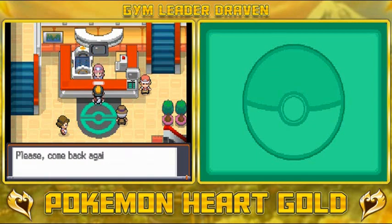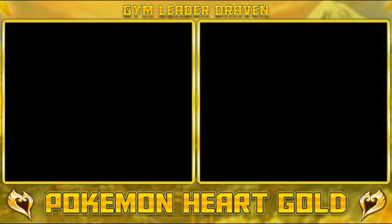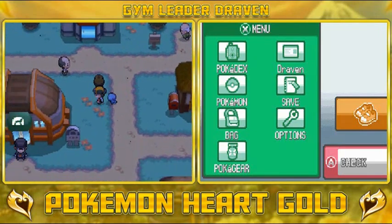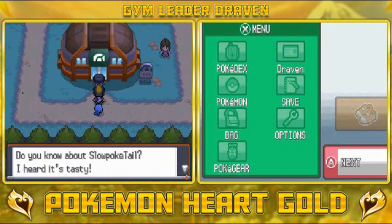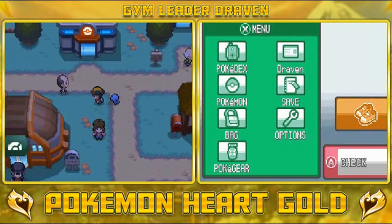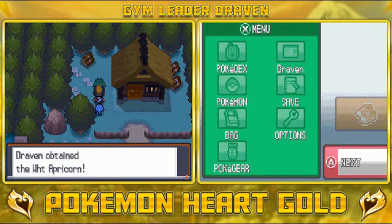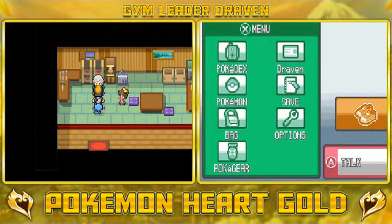Our Pokemon are healed. I forgot to mention — Flash is not a one-of-a-kind TM, you can actually buy it at Goldenrod, so that's a big positive. There's not a lot you can do in Azalea Town right now — Team Rocket members are blocking the gym. Let's grab this apricorn tree — it's a white apricorn. If you go this way, you'll find Kurt, the guy who makes Poke Balls for you.